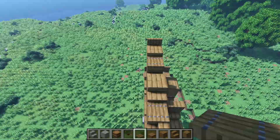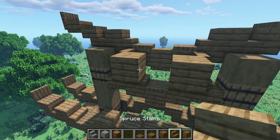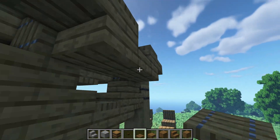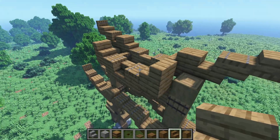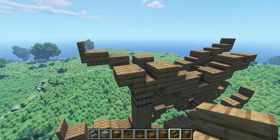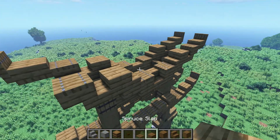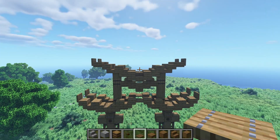Now let's do the exact same thing in the back: two full blocks, a stair, slabs on the sides, trapdoors on top, and then another trapdoor underneath this stair. Stair here, stair here, another stair, and then another stair. A stair against that one, stair there. Then trapdoor, trapdoor, another one here. A slab and then another trapdoor. Let's do it again: a slab, trapdoor, and another one here.